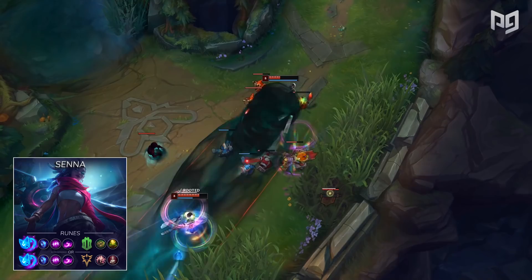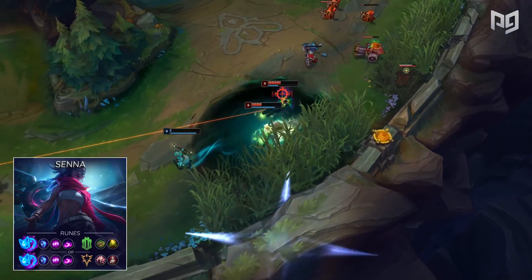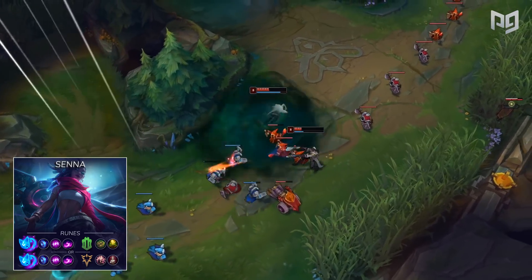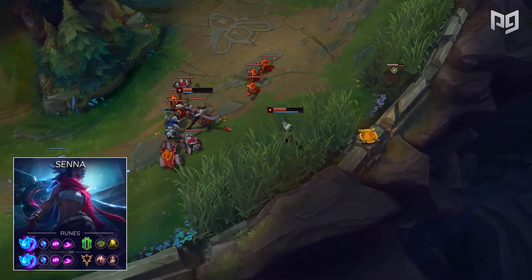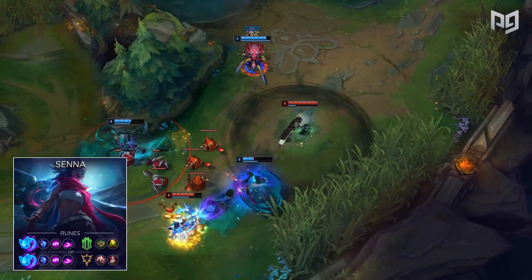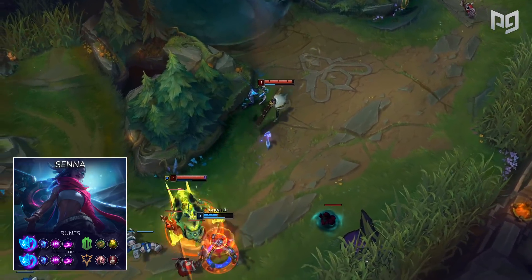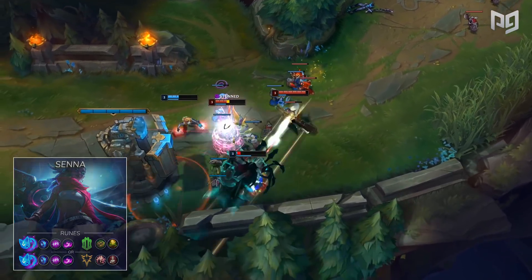Aery is a great all-arounder for Senna because it's above average at everything. If she wants to poke with Q, she gets some extra damage. If she's auto-attacking, then Aery can tag along and help out. If you want to shield a teammate, Aery is there too. She's universally useful on a champion like Senna. This rune setup is a favorite by many professional support players like KT Rolster's Snowflower, XL's Casing, and former Flash Wolves player Sword Art.